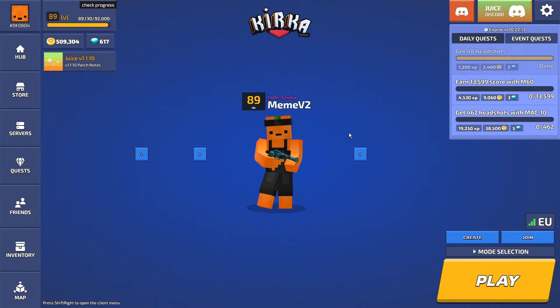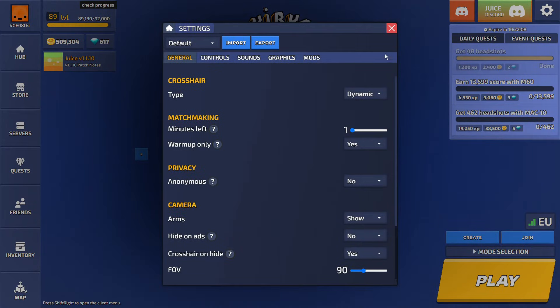Hey, what's up guys? Here's a quick guide to the best settings I've used for Kirka.io. Go to your settings — it's in the top right, gear icon.